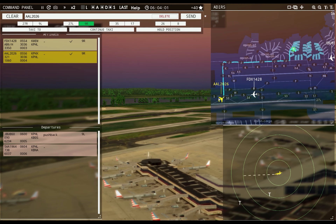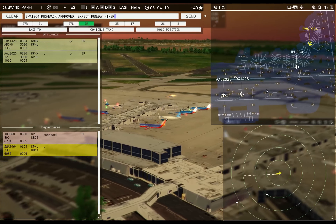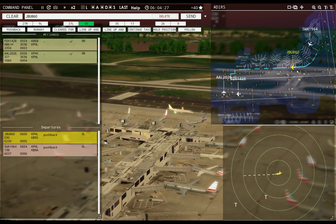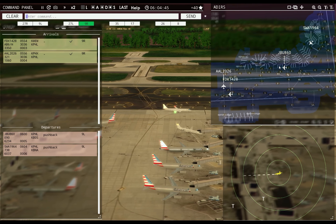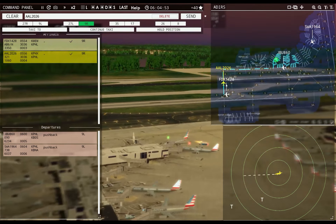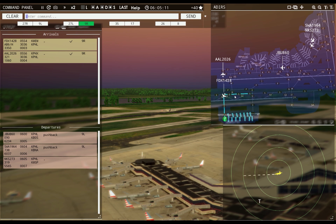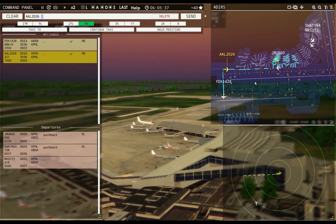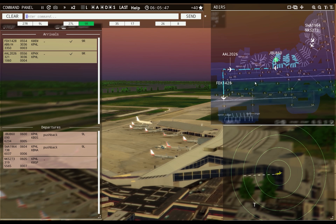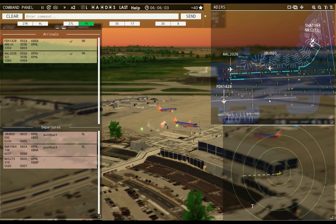Philadelphia Tower, Southwest 1964 requesting push and start. Southwest 1964 pushback approved, expect runway Niner left. JetBlue 860, runway Niner left, taxi via Tango Kilo. FedEx 1428, continue taxi. Philadelphia Ground, Southwest 1964 ready to taxi. Southwest 1964, continue taxi.